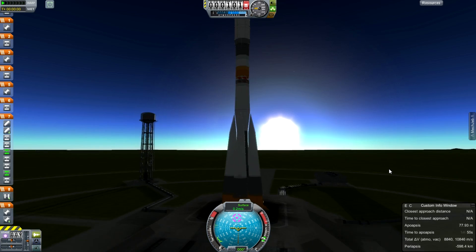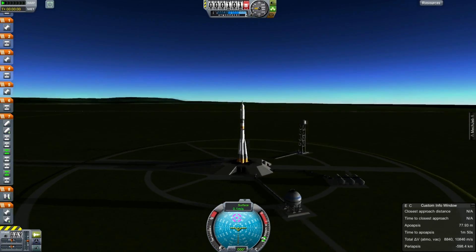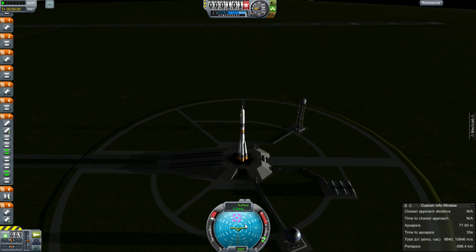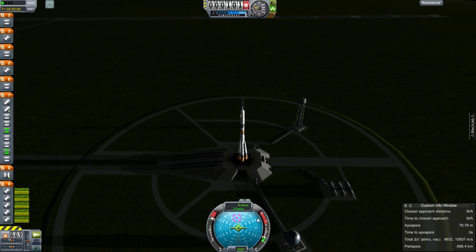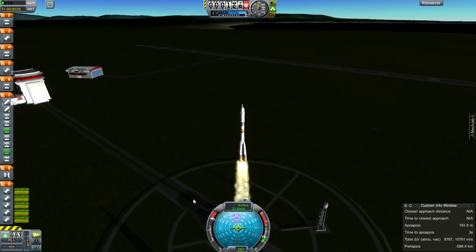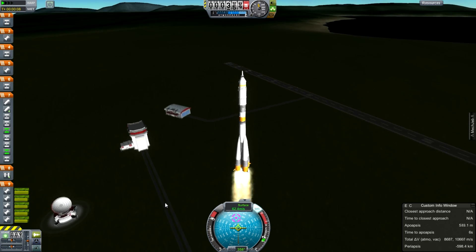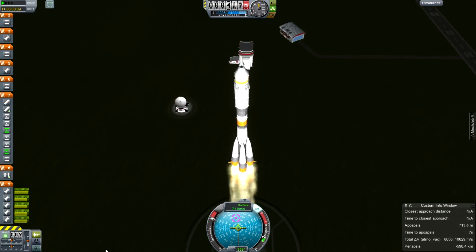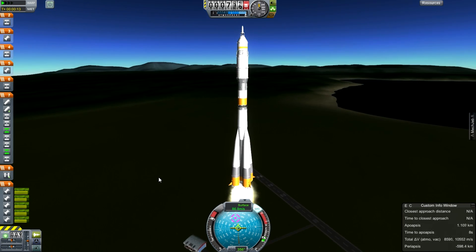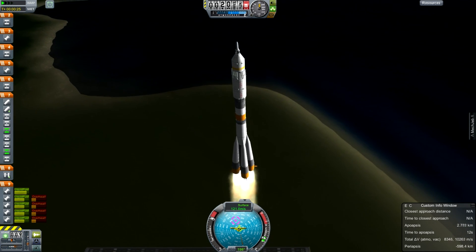In Episode 3, we're going to send up a spacecraft to rendezvous with this, using the Soyuz launcher from Bobcat's Soviet pack. I like the original Soyuz because it's such an iconic vehicle — it has flown more than any other spacecraft, something like 1,500 to 1,600 times. It was originally built in 1966 and is still flying today.